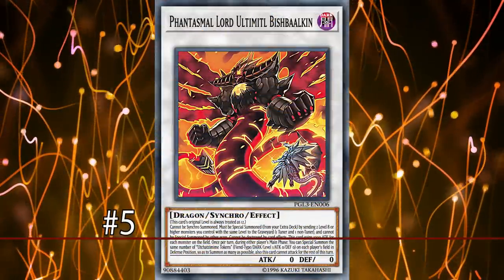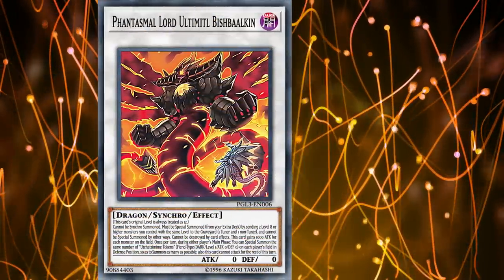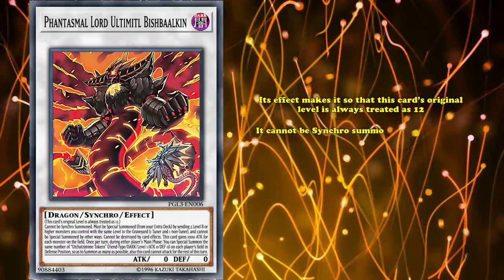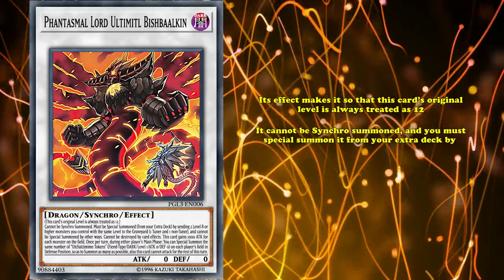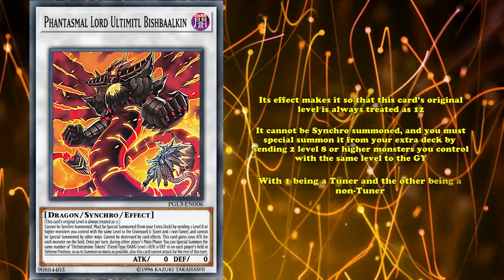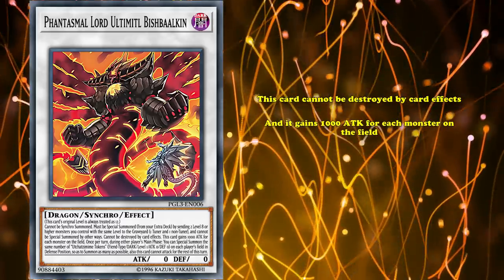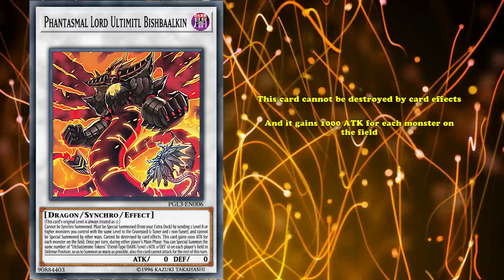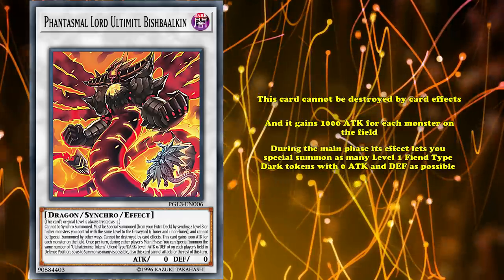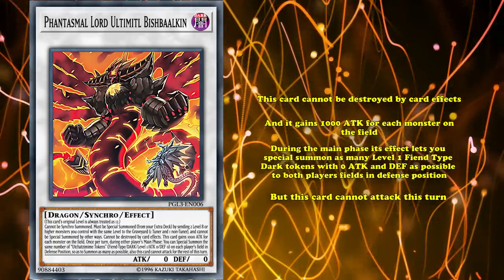And at number 5, we have Phantasmal Lord Ultimitol Bishbalkan. This is a Dark Dragon Synchro monster with no actual level, but its effect makes it so that this card's original level is always treated as 12. It cannot be Synchro Summoned, and you must special summon it from your extra deck by sending two monsters you control at the same level to the graveyard, with one being a tuner and the other being a non-tuner. This card cannot be destroyed by card effects, and it gains 1000 attack for each monster on the field.